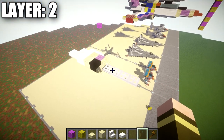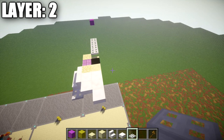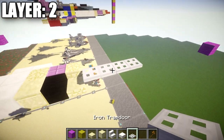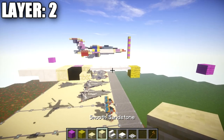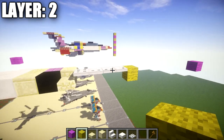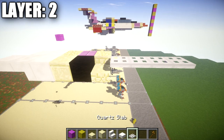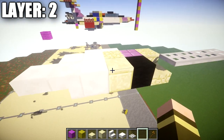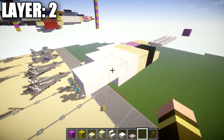Now, the first thing we're going to do is establish the center line of the jet. The jet is completely symmetrical. So to begin, we're going to place down a row of four iron trapdoors — these are on the top half of the block. After that row of four iron trapdoors, we're going to place down a sandstone slab followed by a black wool block, smooth sandstone block, quartz wool block, quartz upside-down stair, and a quartz top slab coming off the upside-down stair.